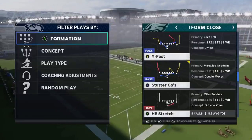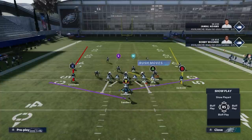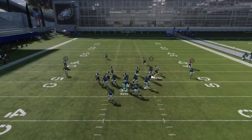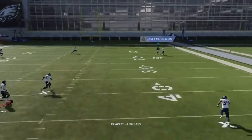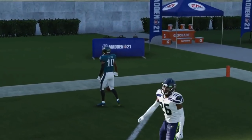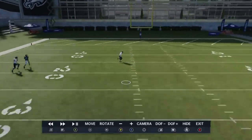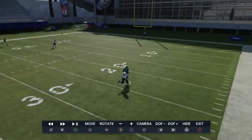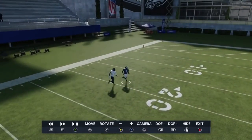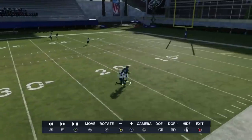Next up we got the Stutter Go — a good one-play touchdown against Cover 1 Man. You just need a receiver that can make a good enough route run for the cornerback to bite, and then obviously need a good throw. It's a tale of two sides — it's the same route on both sides, but the more consistent the receiver, the more consistently he'll beat that. Both routes go away from the Cover 1 safety, so make sure you throw to whoever's furthest away from whoever's not drawing the Cover 1 safety.